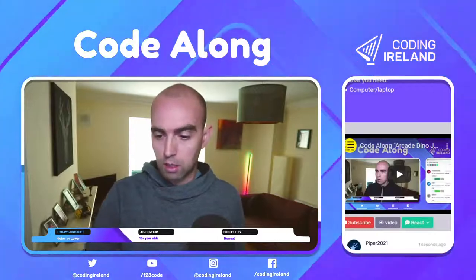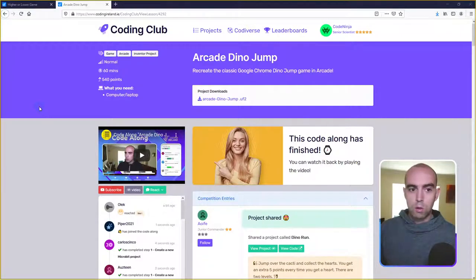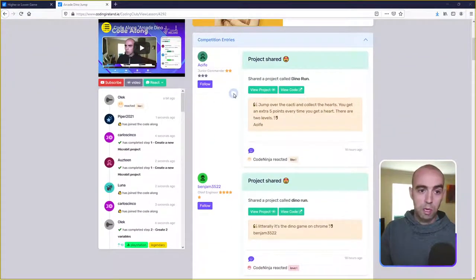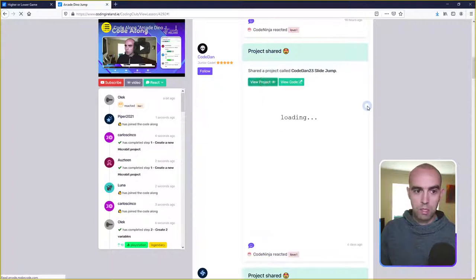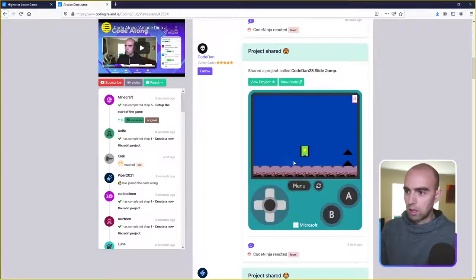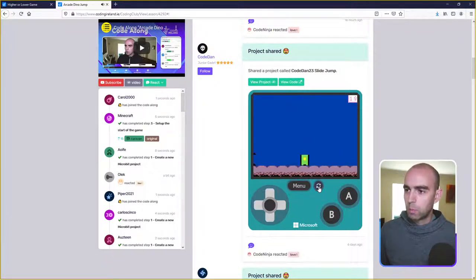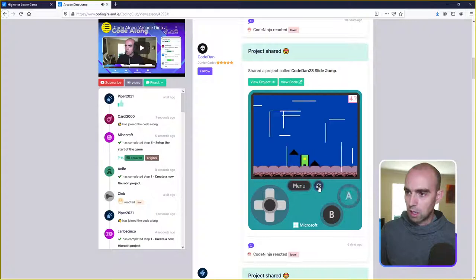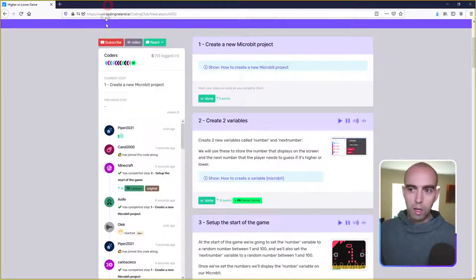Last week's code along was the arcade dino jump game. We had lots of brilliant entries for the competition, but the winner we selected was Code Dan, who did an Among Us character instead of the dino. As well as jumping over obstacles, you have to go under them — it was a really great idea. Code Dan was the winner of the MicroBit, so we're going to send it out.